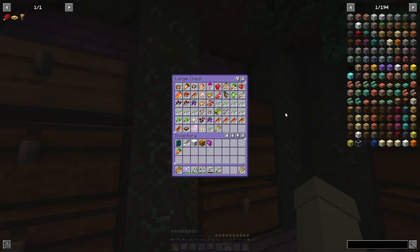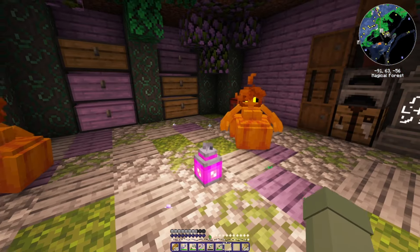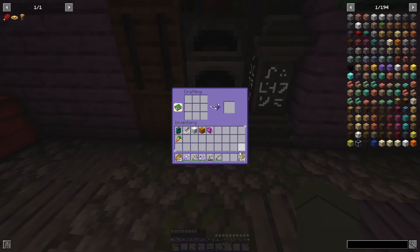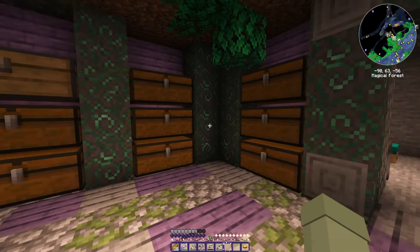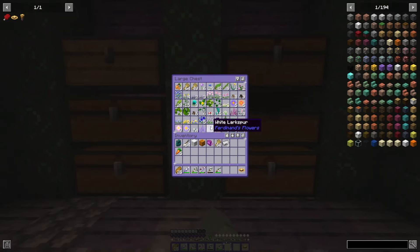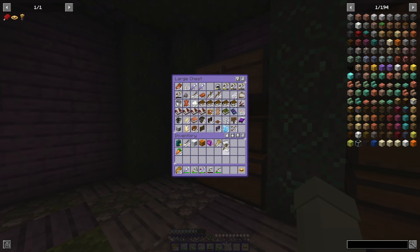I don't know how to make a straw hat. I can also make a scythe, I think, which is just three iron — not four — and some sticks.